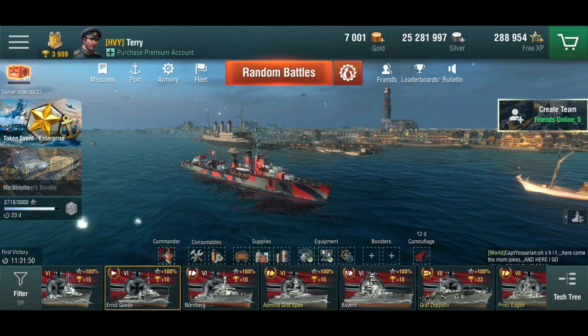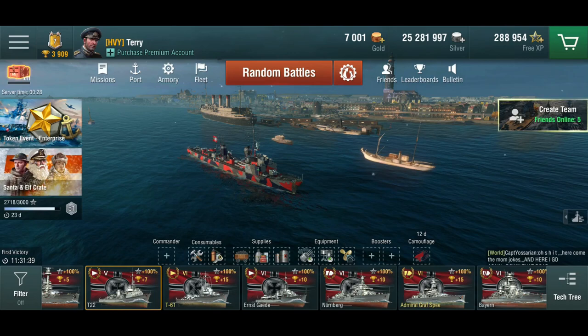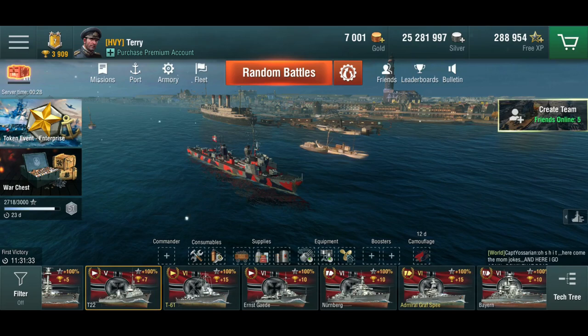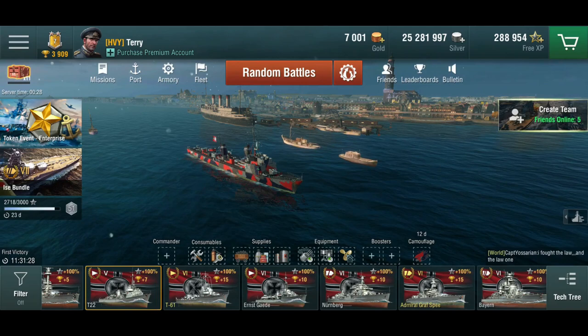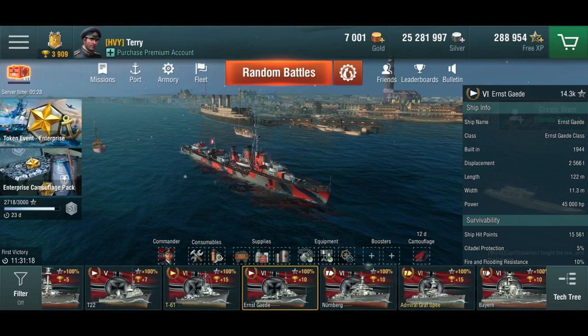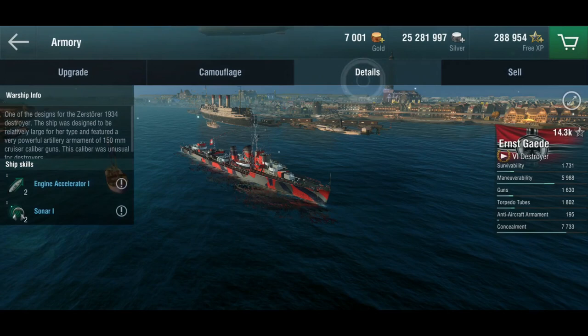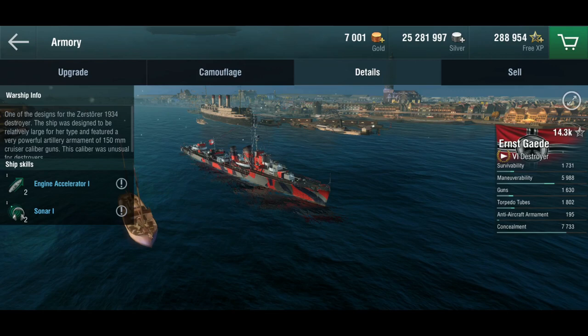She actually predates the T-22 design, which is the Tier 5 destroyer — which is actually a torpedo boat, not a destroyer, since a destroyer was originally a torpedo boat destroyer. The T-22 was built in the 1940s, whereas the Ernst Gede, at least according to Wargaming, was built in 1944. And she's apparently an Ernst Gede-class ship, which completely doesn't match the description saying she's a 1934 model.